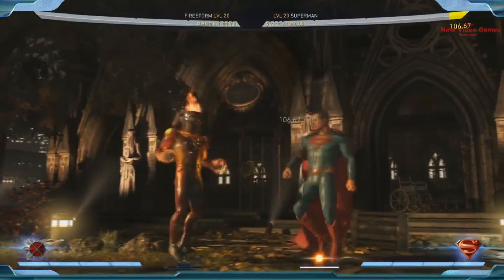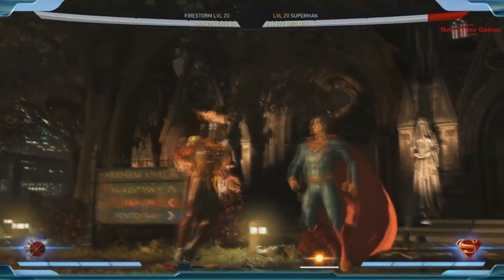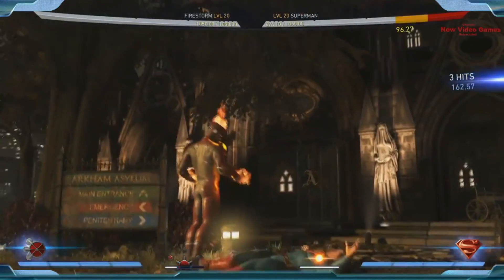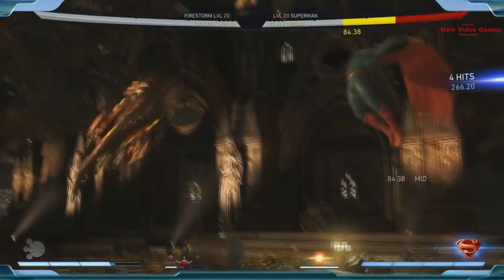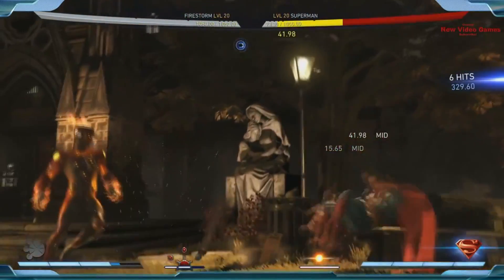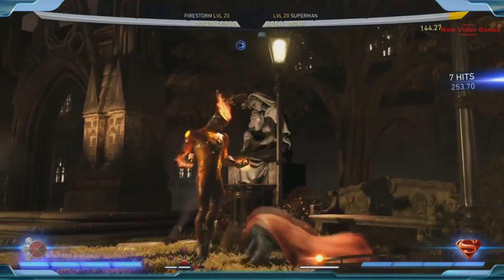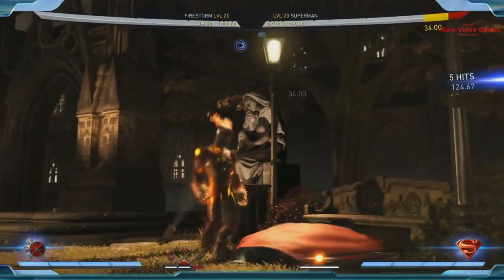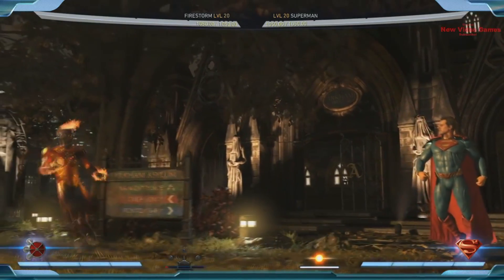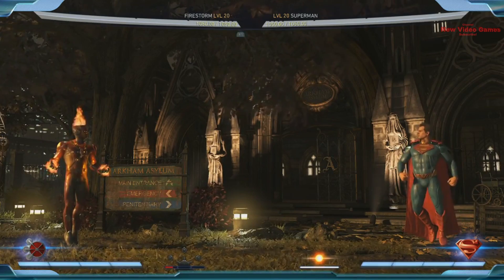The burst is a great wake-up attack and the meter burn one is actually a combo starter — you get a back three and then go into your combo. So he's really good at keeping away and waiting for his character power to build. It seems like that's probably a good time to talk about it — or we could just wait for May 16.